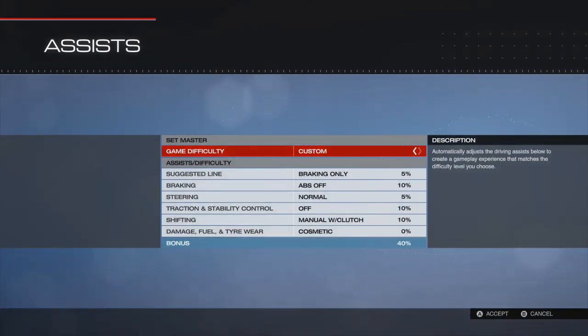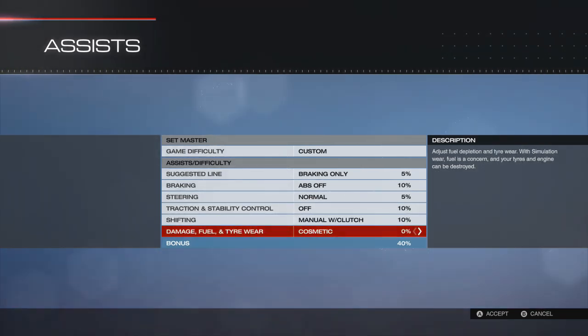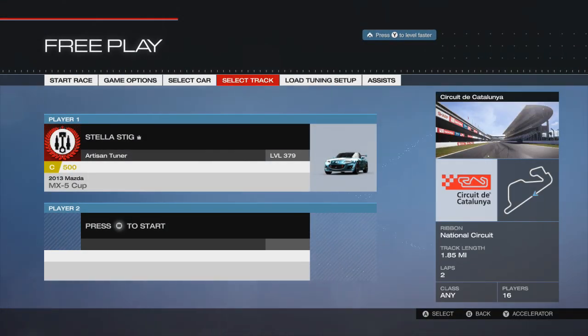Assists we've got for this: ABS off, normal steering, traction off, manual with clutch, and cosmetic damage. So we should be good to go.